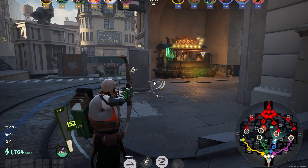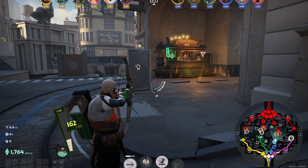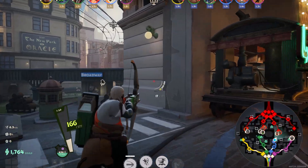Then once you are in a game, you can press F7 and press Ctrl+V to paste the crosshair and press Enter. You will have your crosshair in the game instantly.